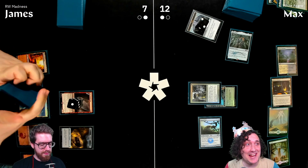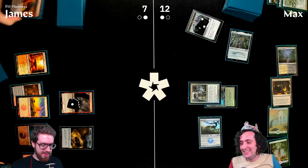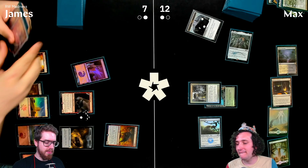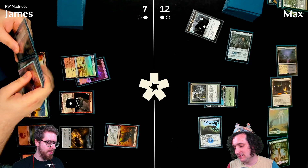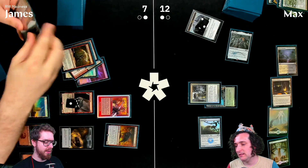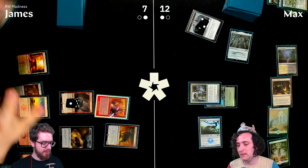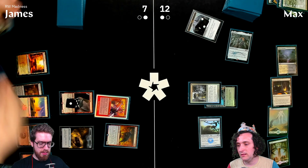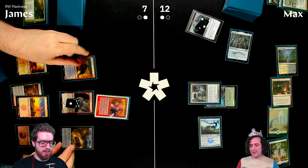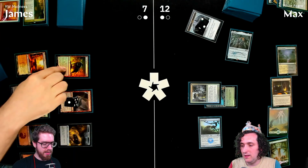James realizes he can escape the Ox of Agadeem. With Surly Badger Sword in play, discarding things is amazing. He counts up: the Ox only costs two mana to escape given the graveyard is full, and he can leave Blast from the Past behind.